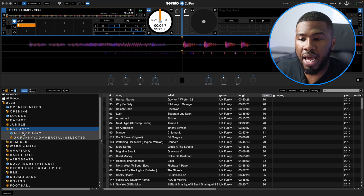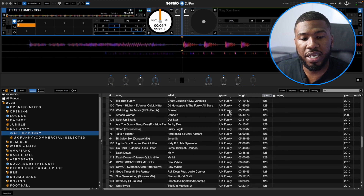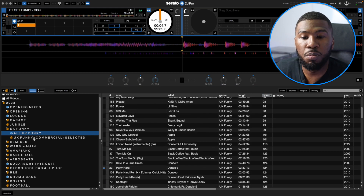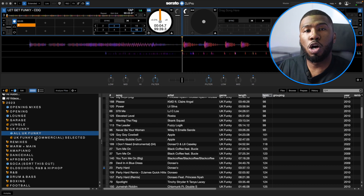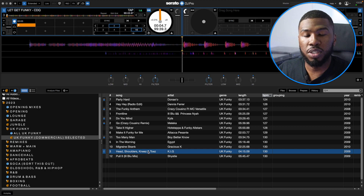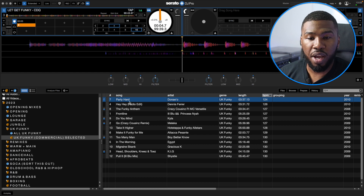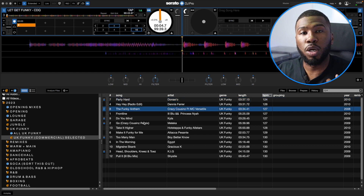If we open up the UK Funky folder, like the garage folder, I've got an all UK Funky smart crate — every single track in here has the genre UK Funky. I also have a crate called UK Funky Commercial Selected. If you're in a commercial venue you can jump in here and these tracks everyone should know — Too Many Man, In The Morning, Migrating Skank, Head Shoulders Knees and Toes. These tracks will go off in a commercial venue. This is an easy way to access these tracks without scrolling through my whole UK Funky folder. Have you ever been in a scenario where you're looking for a specific track and can't remember the name? That's how I normally fluff most of my sets. So I've started making crates called Selected — I can jump in, play Party Hard, play funky anthem, these are the big hitters for a commercial set. This is just a way to make your life easier when you're DJing.